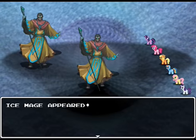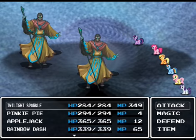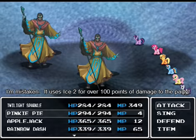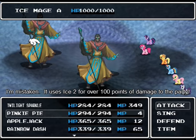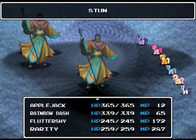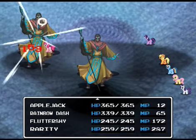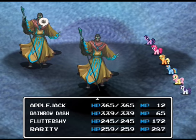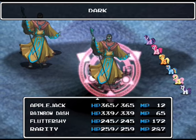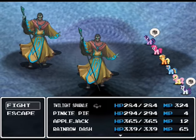Here we go — into Ice Mage! Shockingly, it doesn't use any ice attacks, but it's still pretty darn annoying. I want to use Stun. It is weak to Fire, but it'll cast a number of annoying status effects, including Blind. Of course, it's the one I'm already attacking. Weapon Break — or Weapon Curse, that was what it was called — which casts Attack Down on the whole party. Well, there's Blind, which fortunately didn't hit anyone I actually care about.